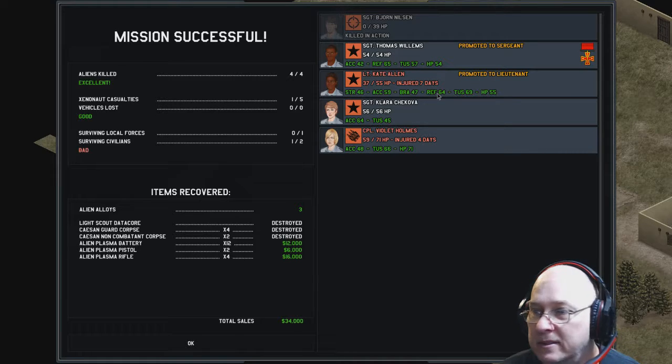Reflexes — that's what that is. Not rifle. Okay, so her stats changed. She's got good reflexes now. He's got good reflexes. His accuracy isn't too good. Oh, her accuracy is not too good either, but that's why I made her heavy weapons.